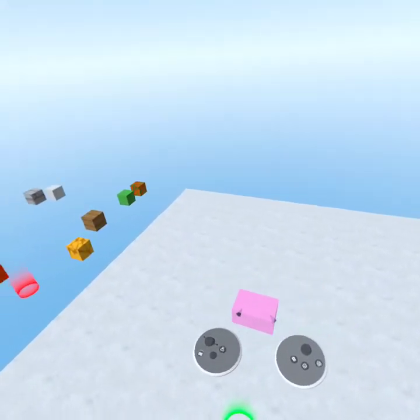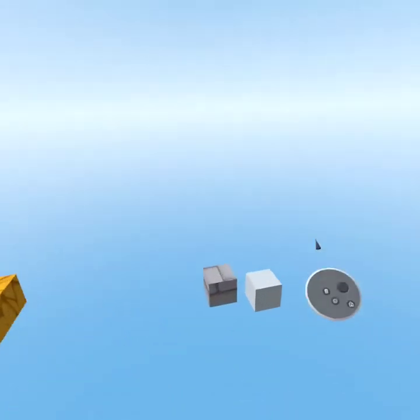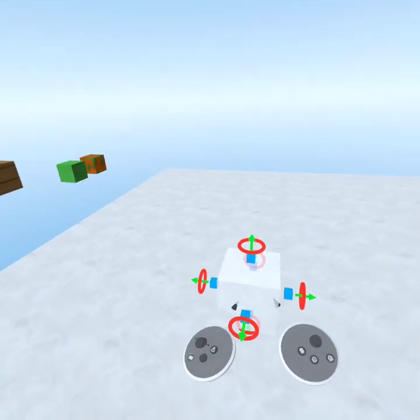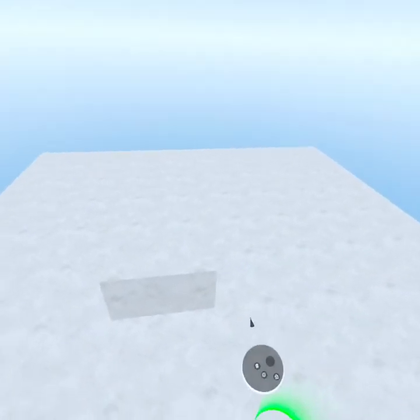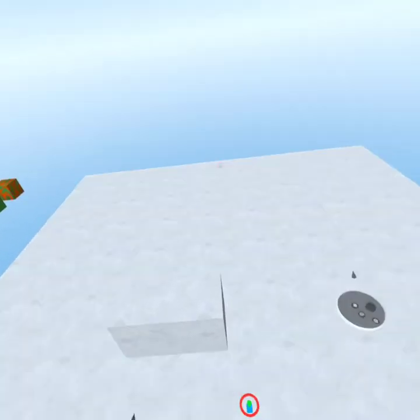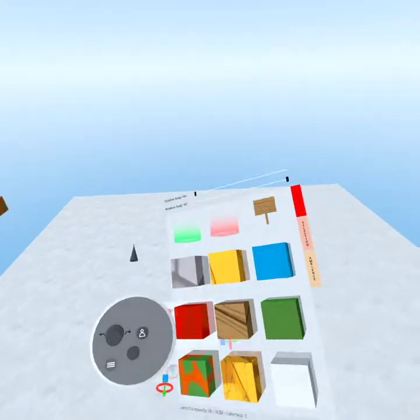Now let's get into the fine details on how you can use these blocks to make a nice map, starting with the color block. This is the only decorative block in the entire game of Grab. If you want to make your level look truly nice, you're going to use this. You might be thinking it doesn't look nice at all — it's just white. If you open your menu while touching this block with your hand, you can go to Selection.